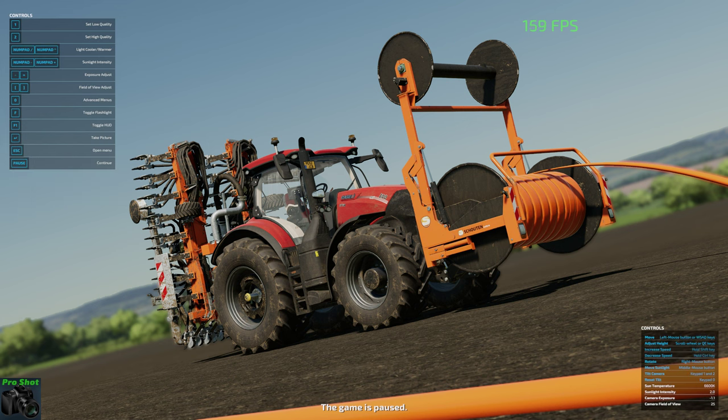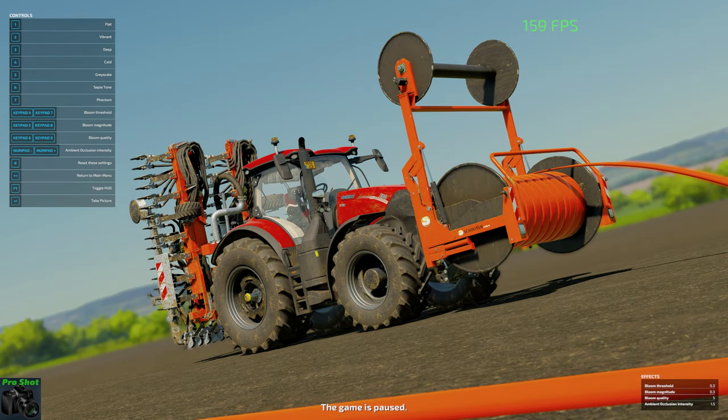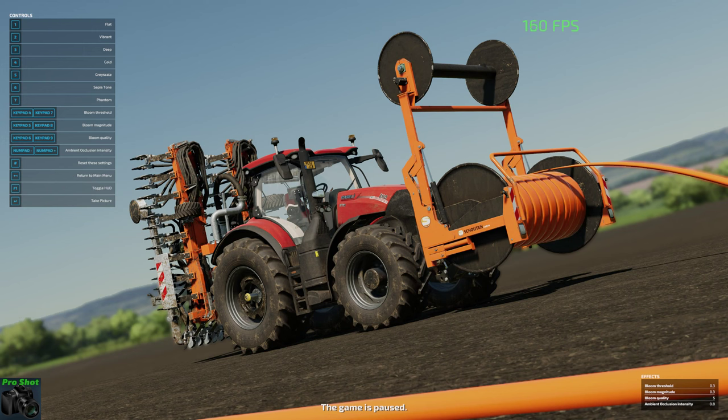Once that's done, go to the second menu which is Effects. I'll change the ambient occlusion intensity — with this, do not go too high because it will adjust the shadows, as you can see there. I usually go for about 1.4 to 1.5. Bloom is personal preference, I don't have it on — I turn it off. And with the colour presets at the top, I don't use them because I don't like them. I'll just keep my own.